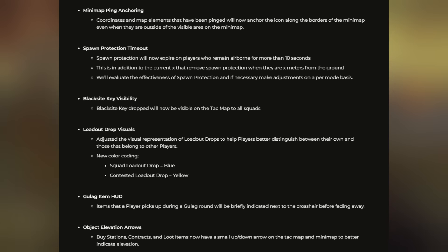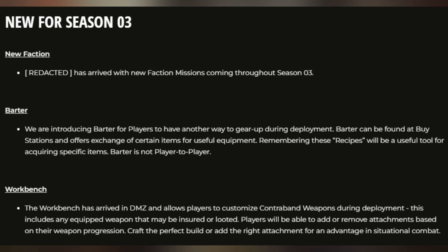The Gulag item HUD will now briefly display anything you pick up in the Gulag so you know what your loadout is. Object elevation arrows — buy stations, contracts, and loot items now have a small up/down arrow on the tac map and minimap to better indicate elevation. Those are all the important battle royale changes.